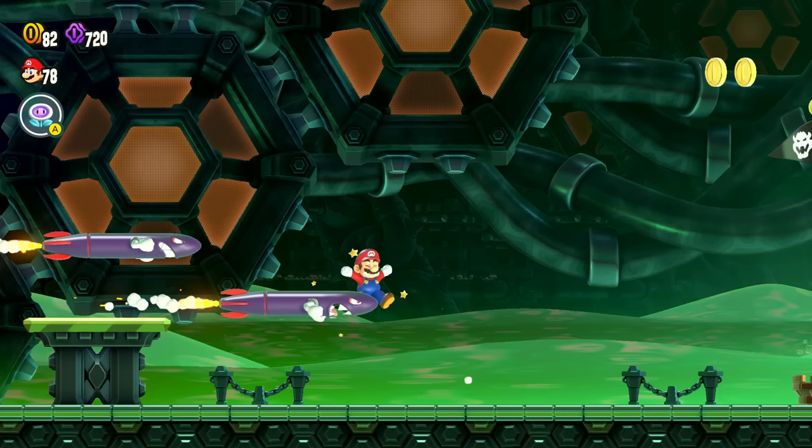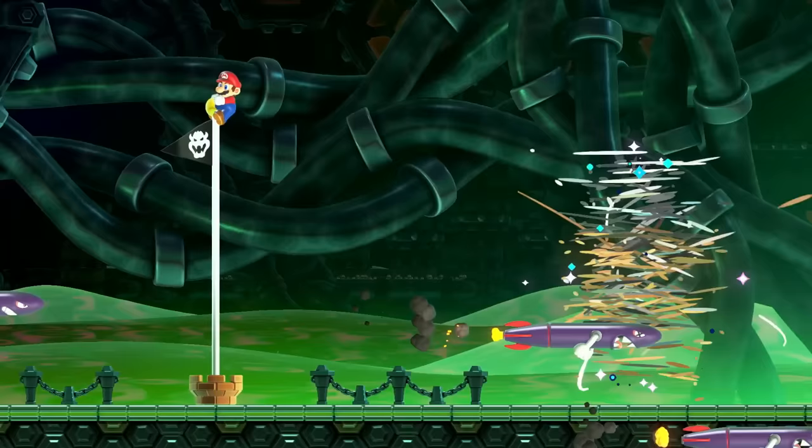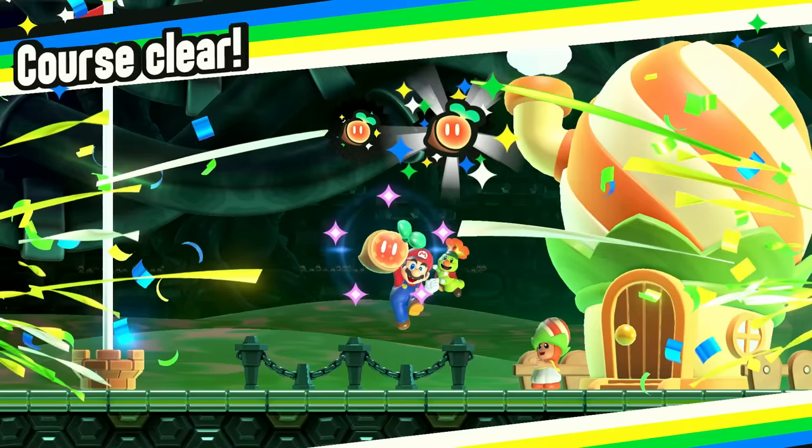Heading right back down here. We got more coming up. I get hit right at the end — that's okay, I'll just jump over. And boom, we get the golden flagpole one way or another. Good thing I didn't rush it. So there we go — our first Castle Bowser level completed: Missile Meg Mayhem.